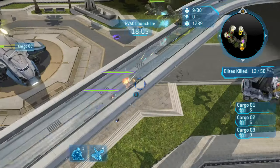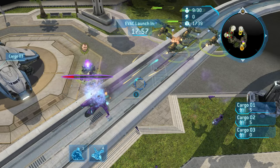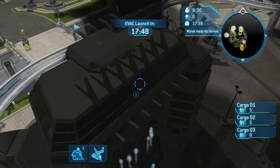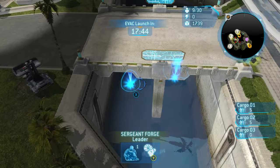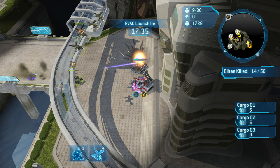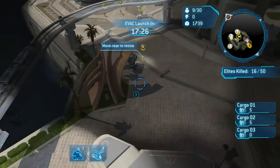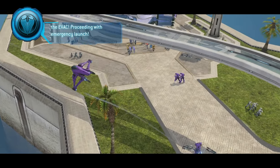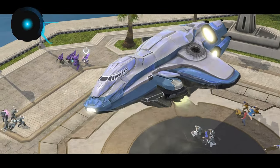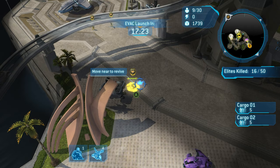At 18:10 a squadron of Banshees will come down and attack your Hornets, but you outnumber them and will easily dispatch them. If any Hornets are taking heavy damage, micro them away — always keep an eye on unit health. Use your units to take down the Elite Honor Guard first, then the Elites in the sniper tower. Around 17:25 to 17:35 you'll get a cutscene where Cargo Ship 3 explodes — there's nothing you can do to prevent it, so don't waste 350 supplies trying to repair it.